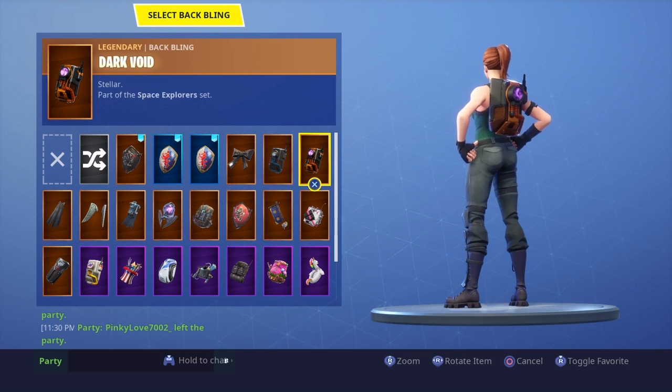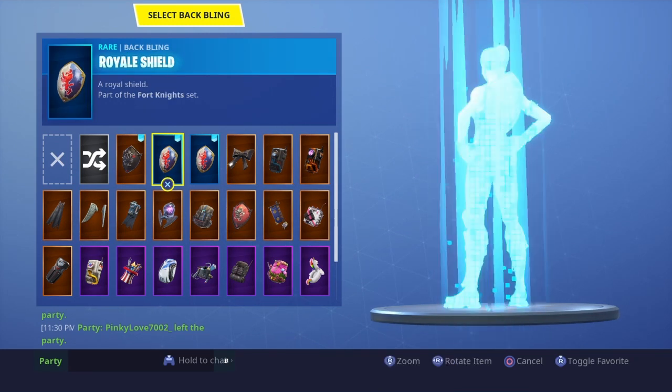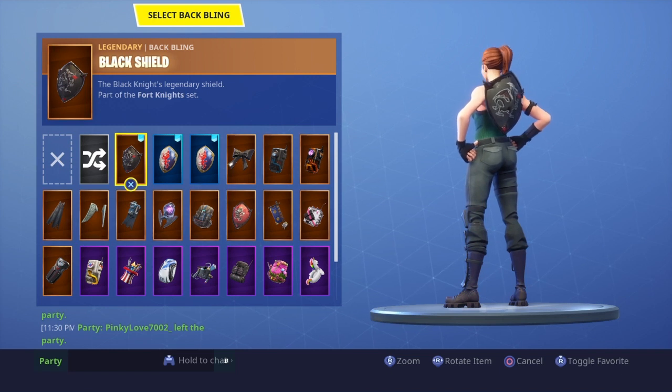If you don't know how to get a Chinese VPN, look it up, then log into Fortnite under the app called WeGame and you will get the gold and black shield backbling. It kind of looks like the Black Knight shield but it's gold and black — it'll be in the thumbnail. Make sure to like and subscribe and I'll see you guys in the next video.